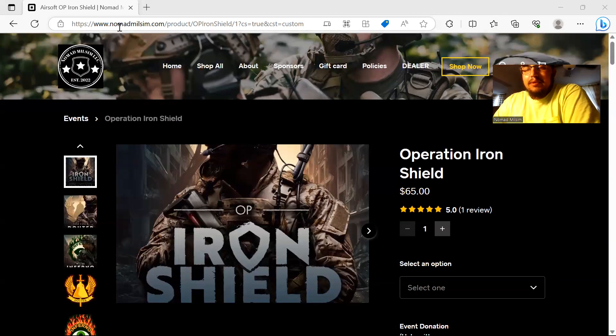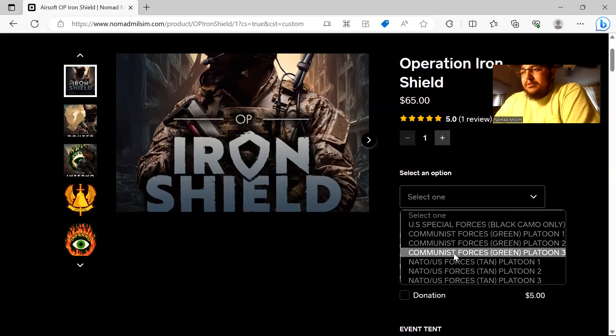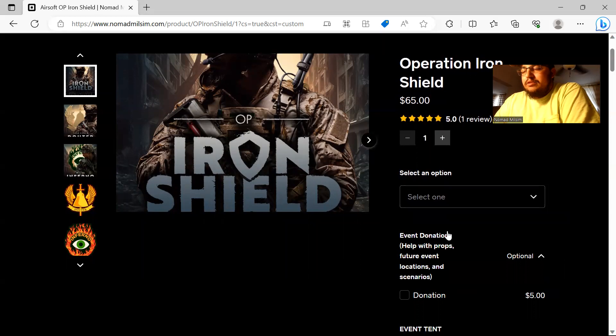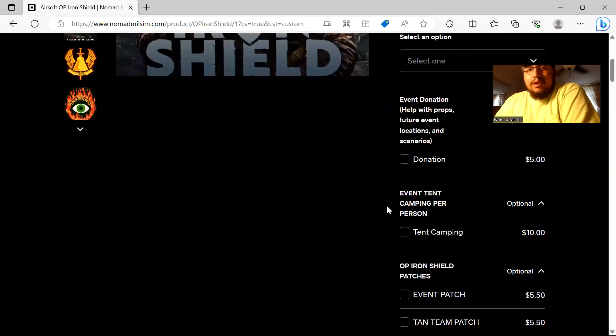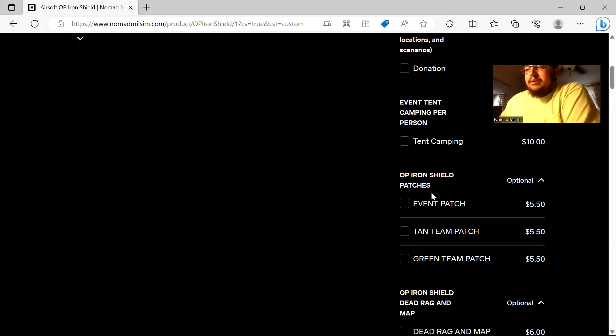Here's our website, www.nomadmilsim.com. From the home page, click on Operation Iron Shield and it'll bring you to this page. You'll select your team — US Special Forces is black camo only with only 25 slots available, mostly full. Then there are three platoons of Communist Forces (green) and three platoons of US Forces (tan). You can select tent camping for $10 and patches for $5.50 each.